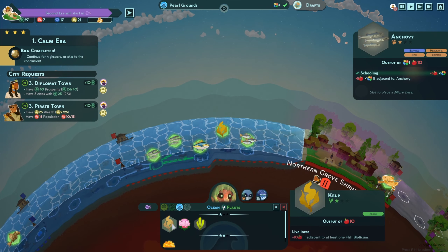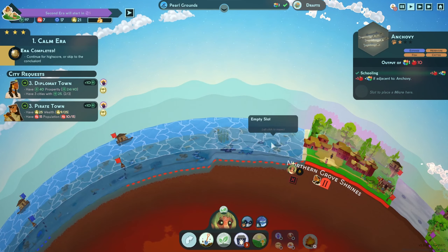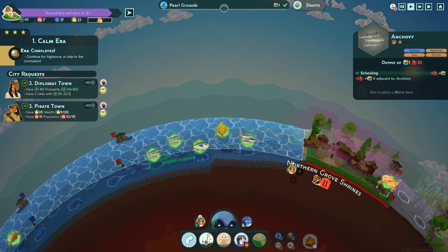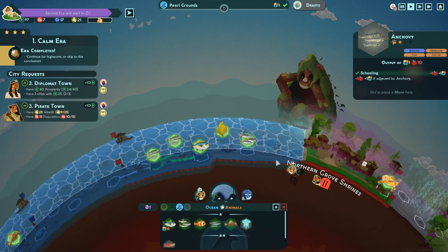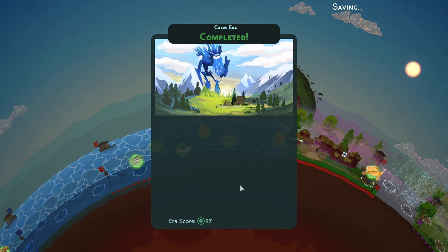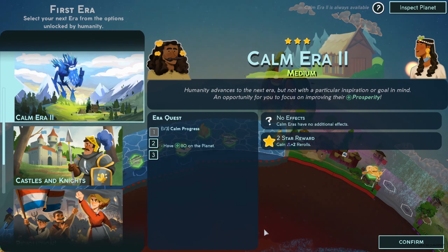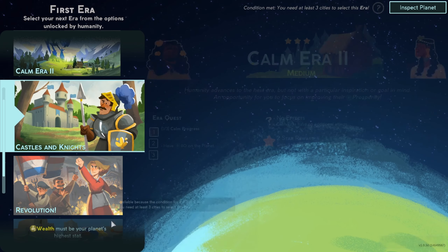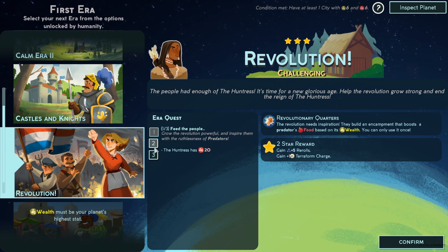If I put another kelp down here and a jellyfish there just for diversity — actually the jellyfish doesn't help us, so this kelp might be a waste. We'll go to the new era and see what we get. Calm Era completed with three stars! A draft charge, a microcharge, and some diversity prosperity. In this age — Castles and Knights: the Diplomat has food, the Botanist has science, the Pirate Queen has gold. We might take this. The Neolithic Revolution has the Huntress with food — that's going to be a tough one with five predators on the planet.